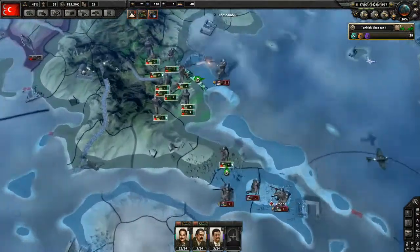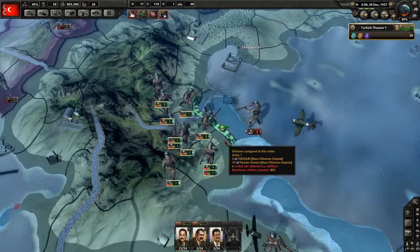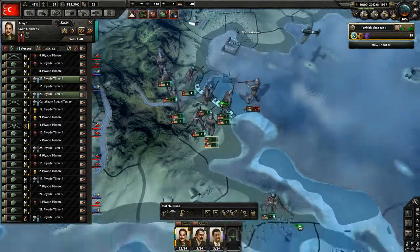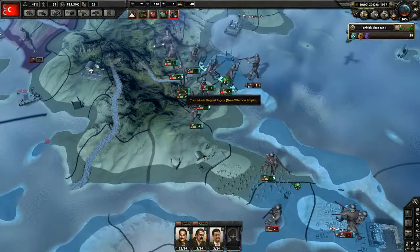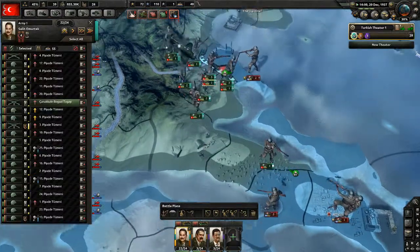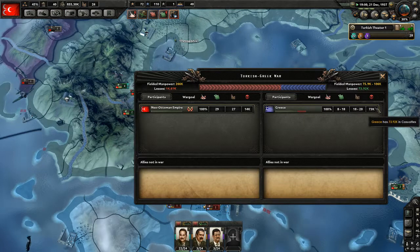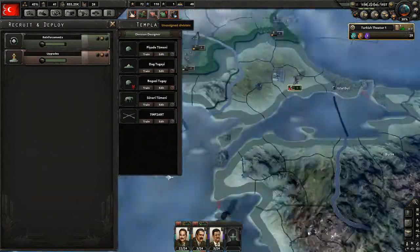Okay, so I think once we take Athens everything will be fine. Let's end this pocket right here. We've lost 14k and they've lost 73k.